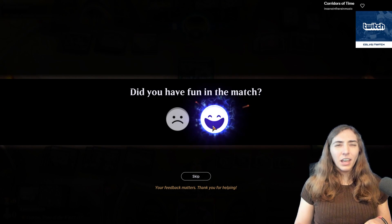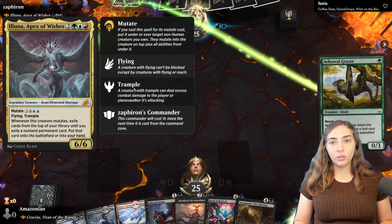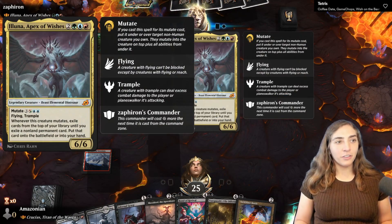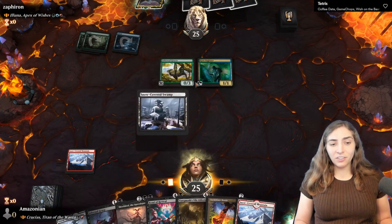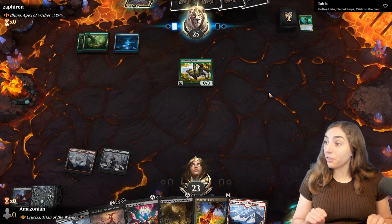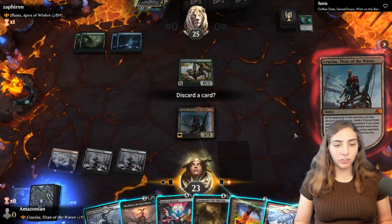Next match: Aluna, Apex of Wishes. I thought this would be a combo deck making tokens to mutate onto, but they have an Arboreal Grazer — it's actually a straight-up mutate deck. Aluna gets you a free spell when you mutate, so we're going to see Timur Ramp. I have not seen a non-combo Aluna deck in months — this is a genuine surprise to me. I'm here for it. They have access to two of their three colors right now.